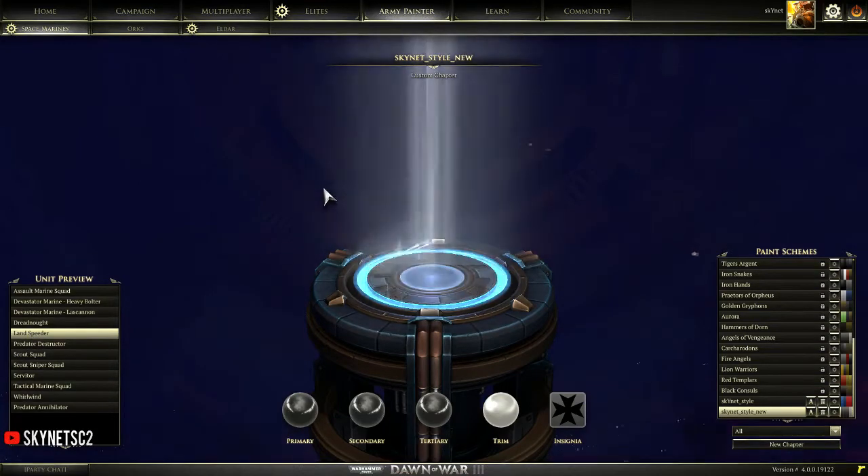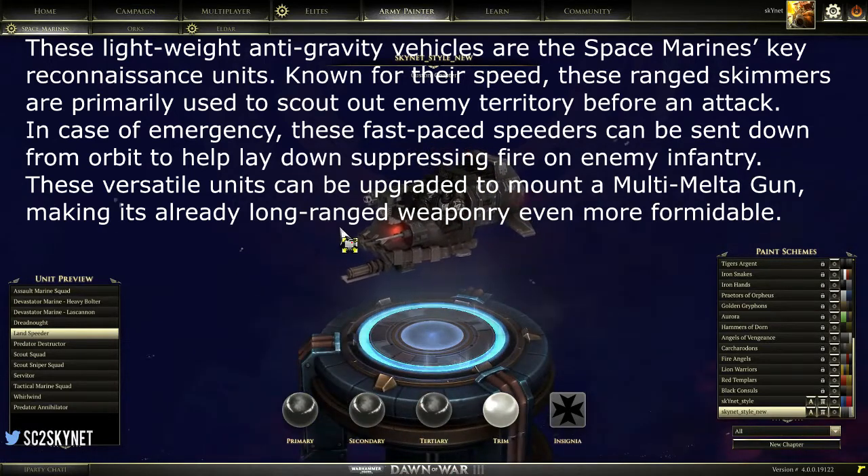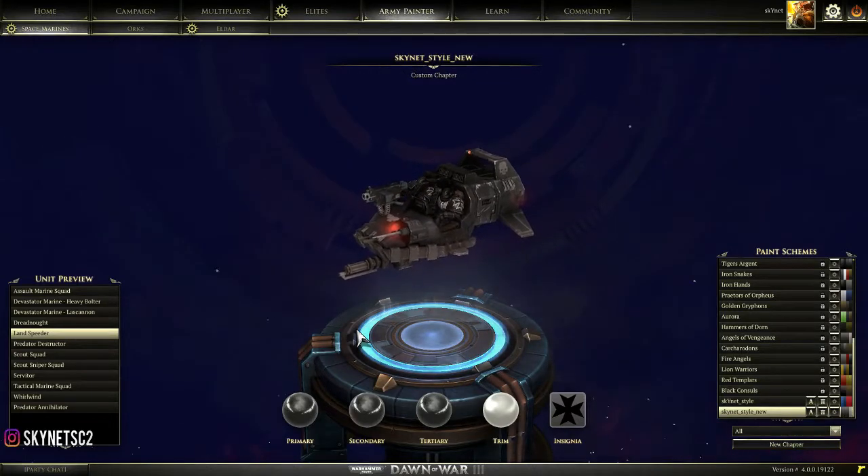The next unit is the Landspeeder. My personal opinion is that the Landspeeder is basically a harassment unit — it's really weak in an offensive fight. For example, one Lascannon squad can easily kill two Landspeeders. Only build them to harass and scout the map. You can use Landspeeders to harass your opponent's resource points or protect your own. With two or three Landspeeders you can scout and control the map really easily, and if they get attacked you can easily run away because they're really fast. But in an offensive fight, this unit sucks.